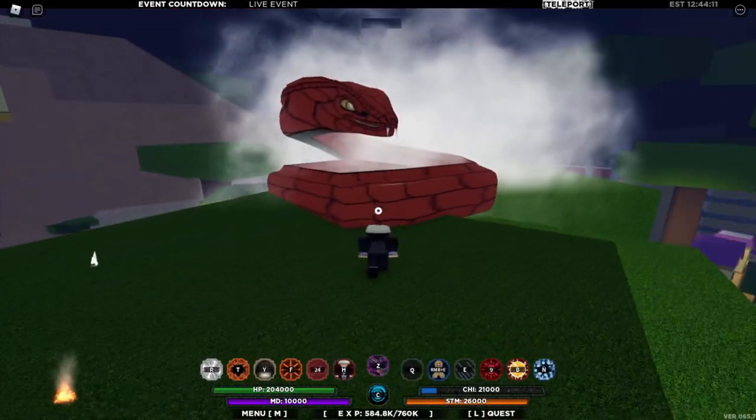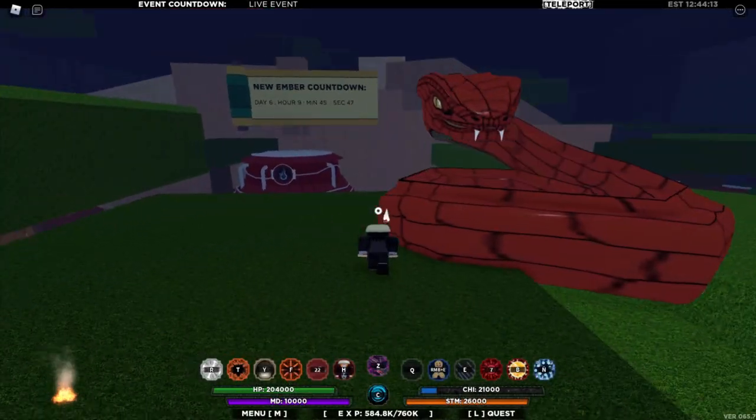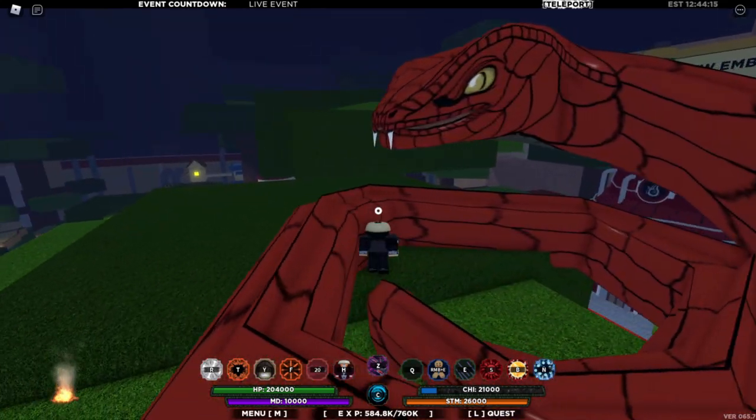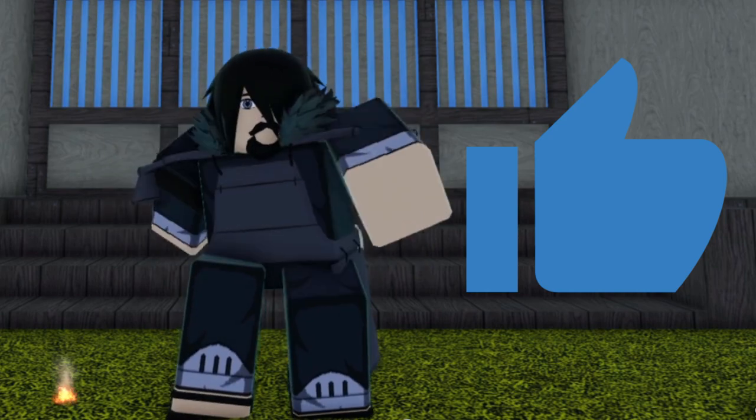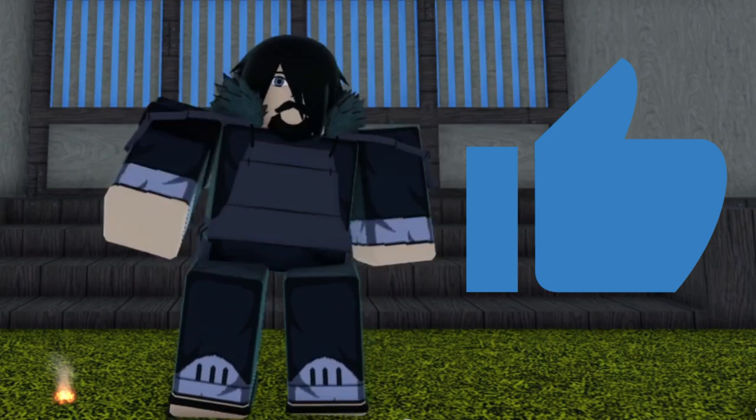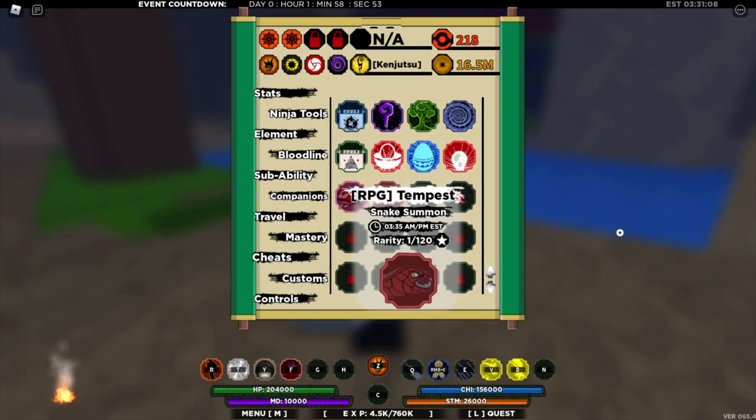Welcome everyone! We have got one more super rare jutsu in the recent Ember Destruction event — this is Snake Summon. I will cover the showcase and show you the spawn location, but before that, take a few seconds to smash that like button down there. This is the spawn information: 335 ESC in Tempest.